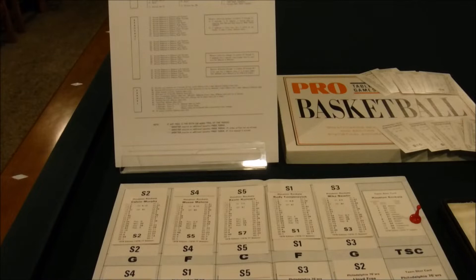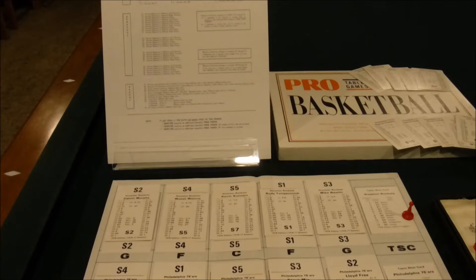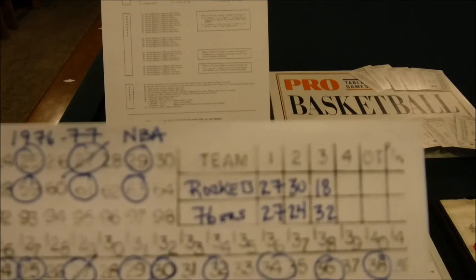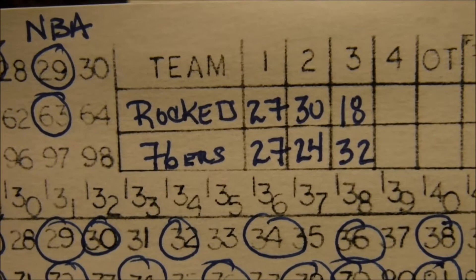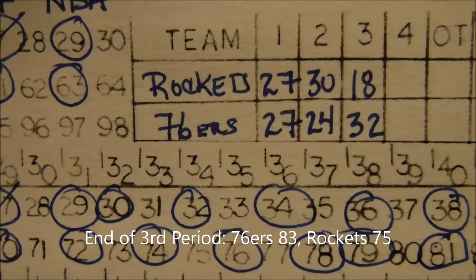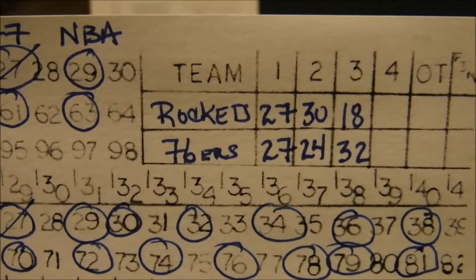Hello tabletop fans, this is Rod playing a game of Pro Table Games Basketball, or PTG Basketball — my first ever game of this. I received this game recently from one of our group members on Facebook. I'm in the third quarter of a game between the Philadelphia 76ers and Houston Rockets of the 1976-77 season. This game was originally created in 1965.